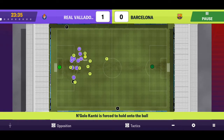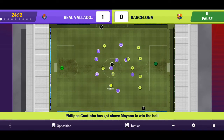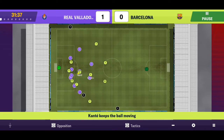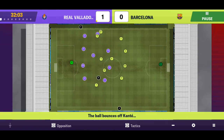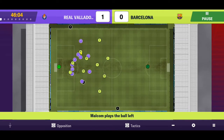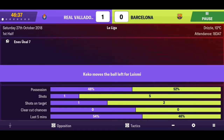Umtiti can't whip in a good corner but gets the ball back. Passing to Busquets, to Hernandez, to Coutinho, to Busquets - good defending from Real Valladolid. We're being spread out but just can't make that final pass. Here's Kante - a good save. Vidal goes straight into the keeper's hand, not very challenging. And we are just about to go into the break one-nil down for the first time this season, which is a bit disappointing.